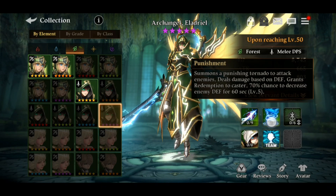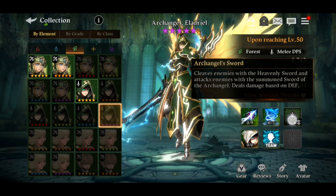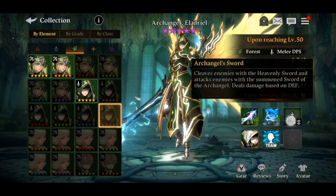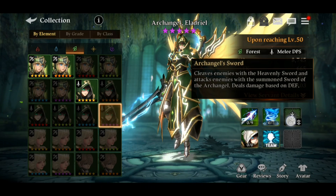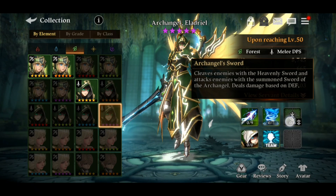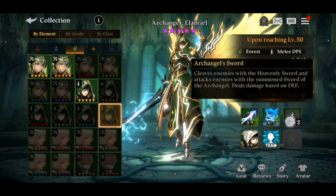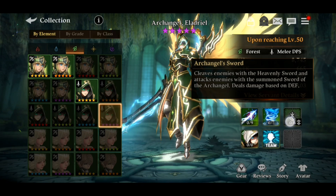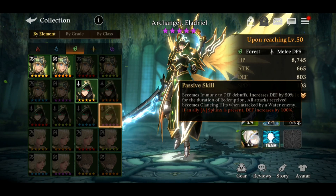The combo skill, Archangel Sword, cleaves enemies with the heavenly sword and attacks enemies with the summon sword of the archangel. That's AOE damage, meaning he's going to be a mayhem in PPP modes — dealing damage to all opponents at the same time. Since damage scales off defense, the more defense he has, the more damage he deals.